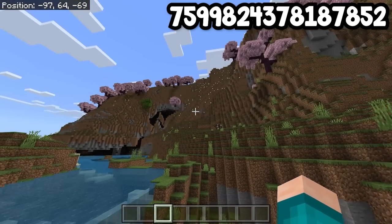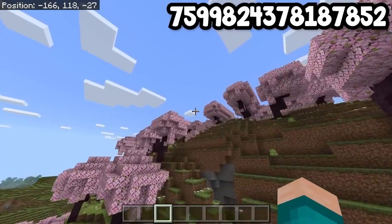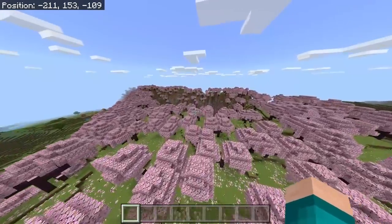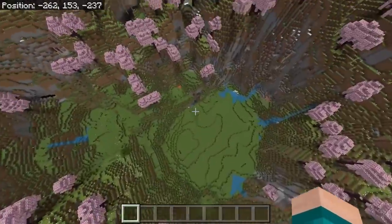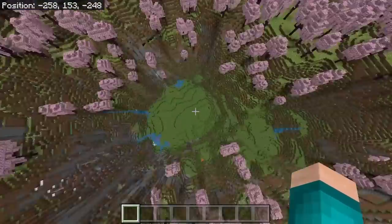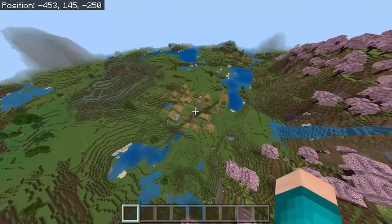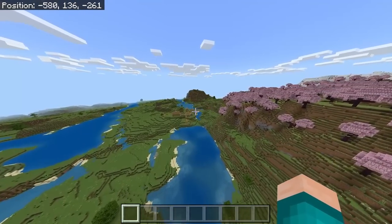For this seed, you will spawn right over here, and right in front of you is a pretty big cave system. But also, we do have the Cherry Blossom biome. If you go towards this direction, you will notice there is a little crater in the center, surrounded by Cherry Blossom biome mountains. Right next to the crater, there is actually a village with a blacksmith, and you will notice there is another village right over here as well, which will give you a perfect start to your survival world.